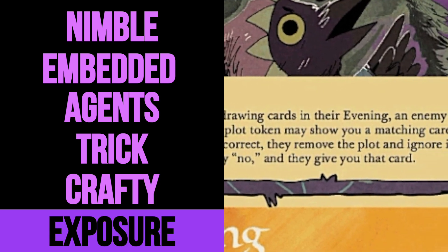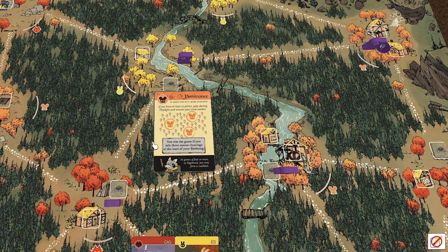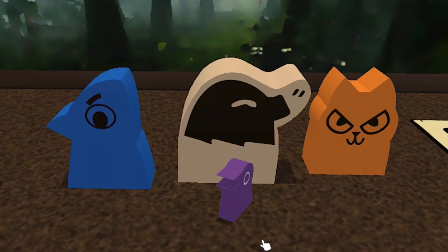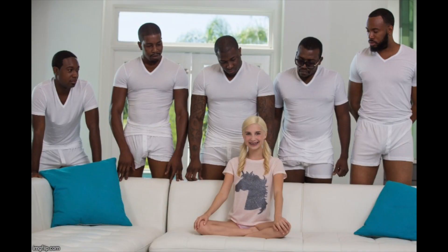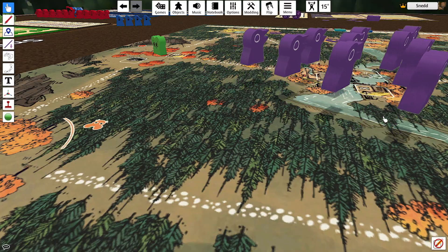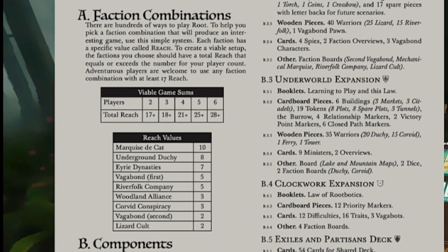An exposure means players will bet a card to guess what the plot is. So the more unpredictable you are, the more likely it is you'll get some extra cards. A weakness for Corvids is in a game of three or more high-reach factions. They're strong against minimum-reach factions, so make sure you check out the reach at the back of the rule book.